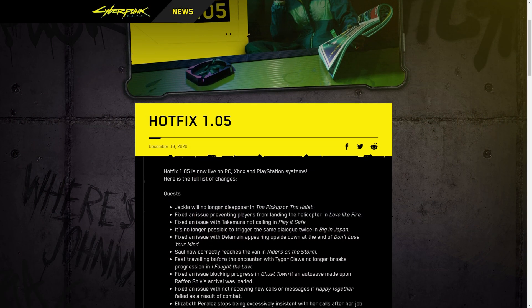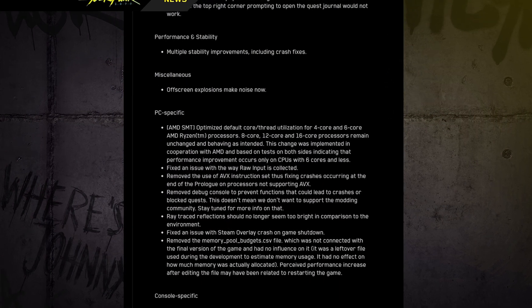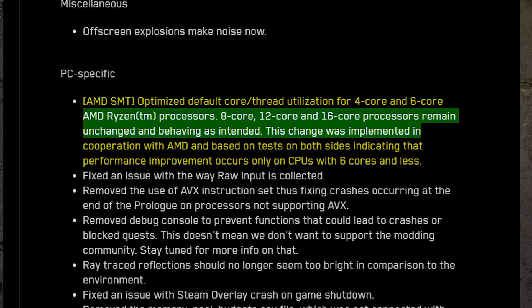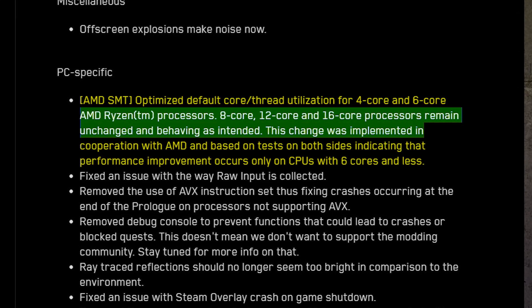CD Projekt Red in the changelog for version 1.5 mentions that the AMD SMT-optimized default core thread visualization performance improvement occurs only for CPUs with 6 cores and less. They did not change anything for other CPUs, I guess.